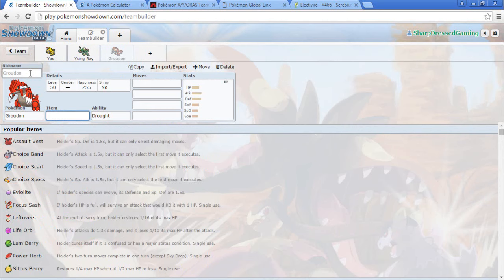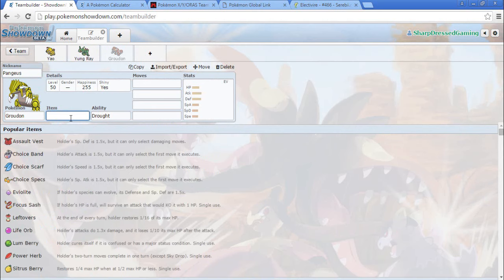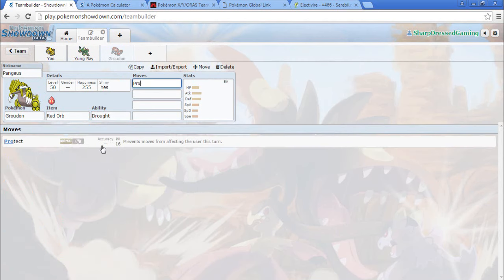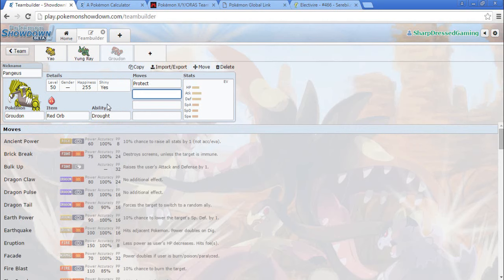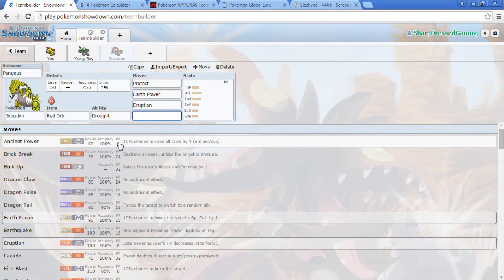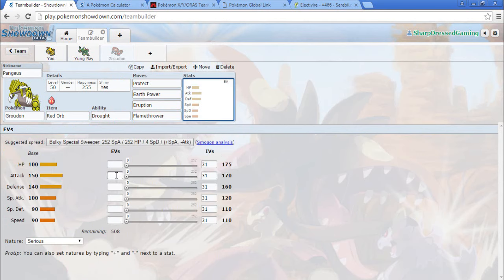We're going to have to go Special Groudon because I don't want another physical attacker. I want to use Physical Groudon because I haven't really gotten to use it, and Precipice Blades looks really cool — but no, we need to go Special because we have such a huge physical presence right now and I'd rather go Special. Let's go Flamethrower.